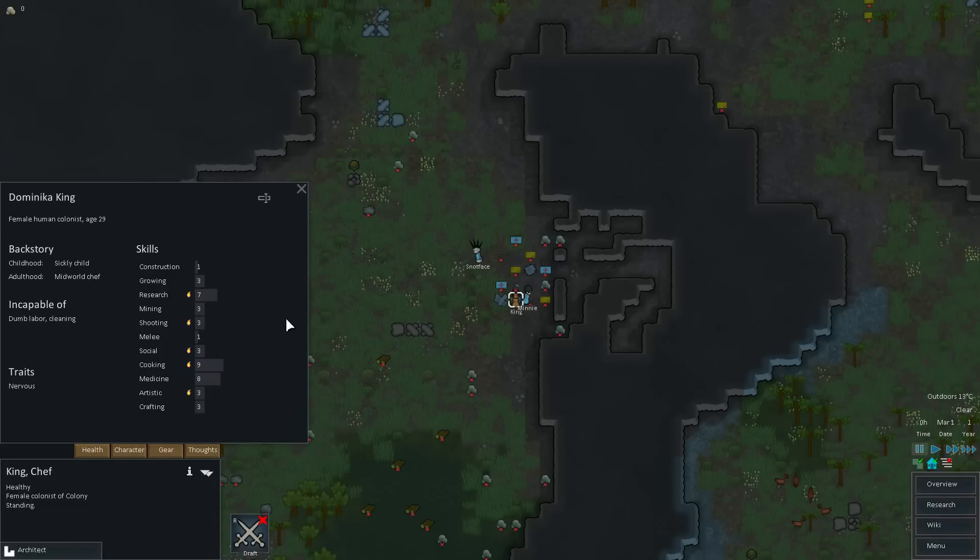Let's check out King here — also Research 7, Cooking 9, Medicine 8. This is our doctor, and hopefully this guy can shoot. Mini has Shooting 6, Melee 3 — this is going to be our hunter and warden as well.